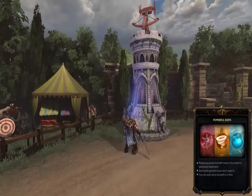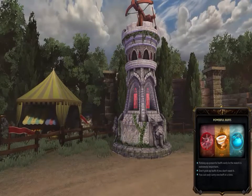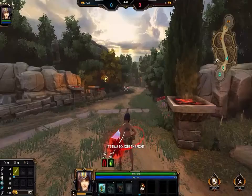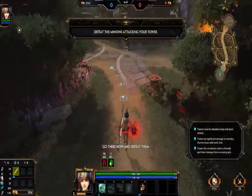Be wary around towers, as they will come to the defense of friendly gods attacked under them. It's time to join the fight. Your tower is under attack from enemy minions. Go there now and defeat them.